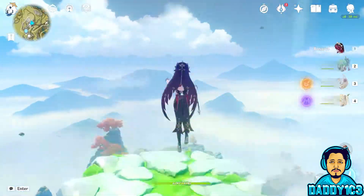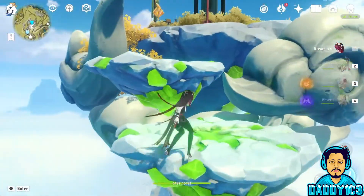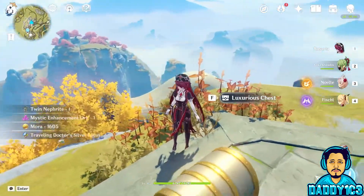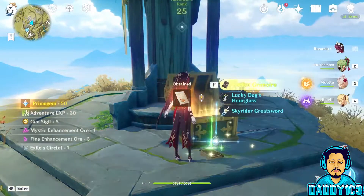Use that newly formed updraft to glide up to these steps that appear out of thin air. From here, use the next updraft to glide to another set of steps that will lead to the floating island where you'll find two precious chests and one luxurious chest containing the Adeptus Temptation's recipe. Get it? Got it? Good.